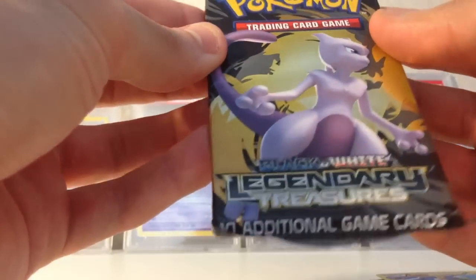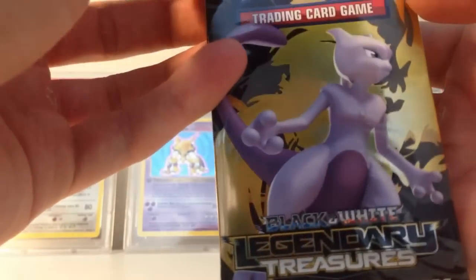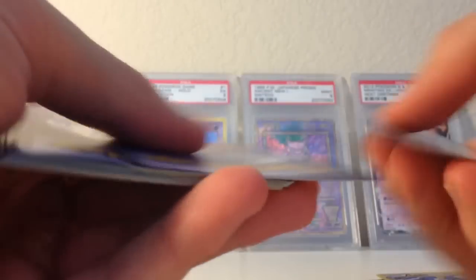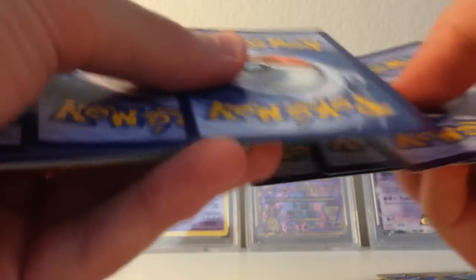Let's hope we can end it up very nicely with the Mewtwo cover Legendary Treasures pack — which is really tough to open. Whoa, I guess I need to go back to the gym. Code cards I will be giving away in my giveaways as always. Oh God, I hope I didn't just screw that up.